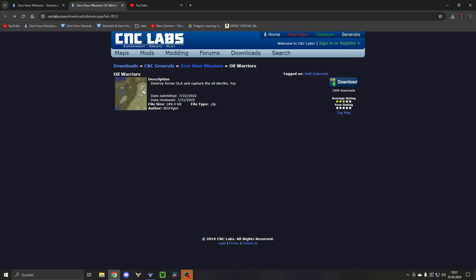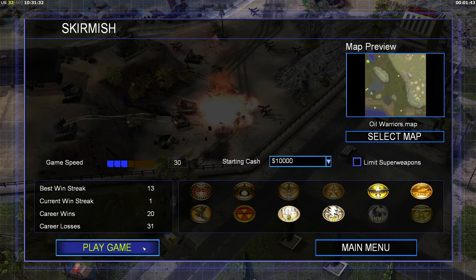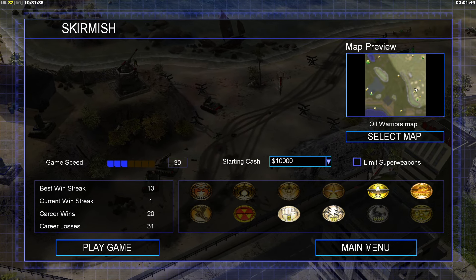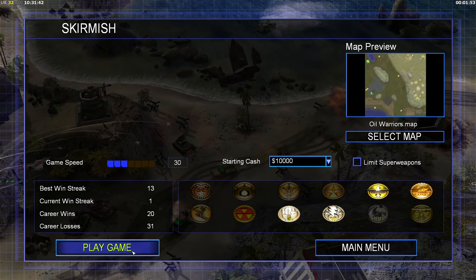Destroy the forces of the GLA and capture the Euterics. This is a play and play — I have no idea what's happening, but I can see many, many tech buildings on this map. It's Oil Warriors, so yeah, self-explanatory.